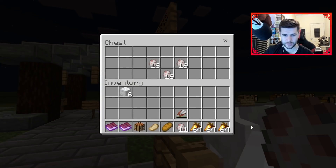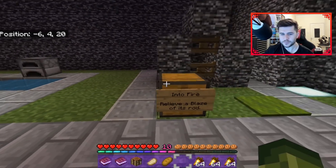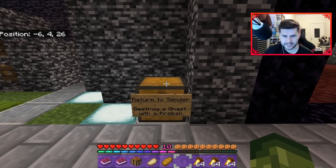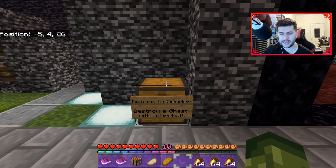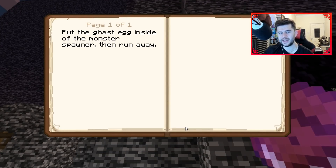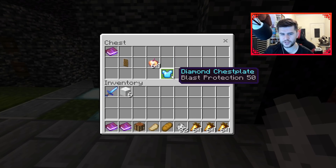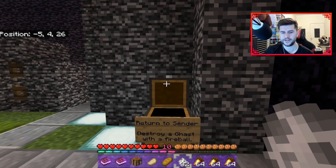Some of them, like this one which is return to sender - destroy a ghast with a fireball - it comes with instructions on how to do this one. This one is: put the ghast egg inside a monster spawner. There's a monster spawner inside of there. You also get really, really good things - I got a sharpness 50, and there's one that's like sharpness 500 as well. You get golden apples too, so you're not going to have any problems.